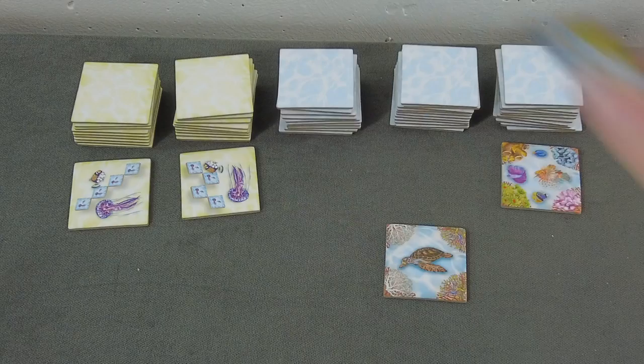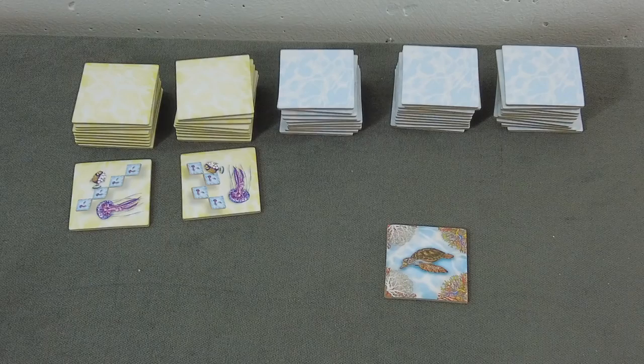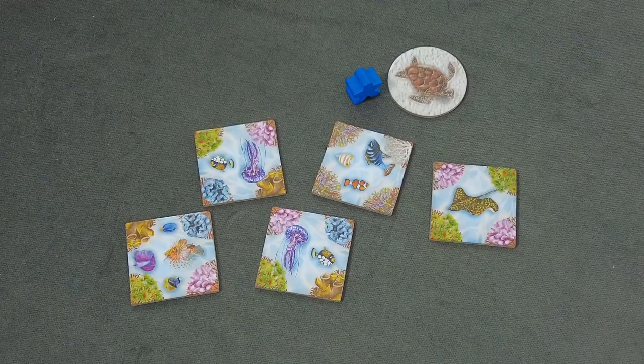With our first turn, we are simply stocking up on fish tiles. The hand limit for picture and mission tiles is five each — you can have five picture tiles and five mission tiles. Right now we are exactly at our hand size limit, so we don't have to discard down. We are not placing any tiles, so that's the end of Blue's turn. Moving over to Red.